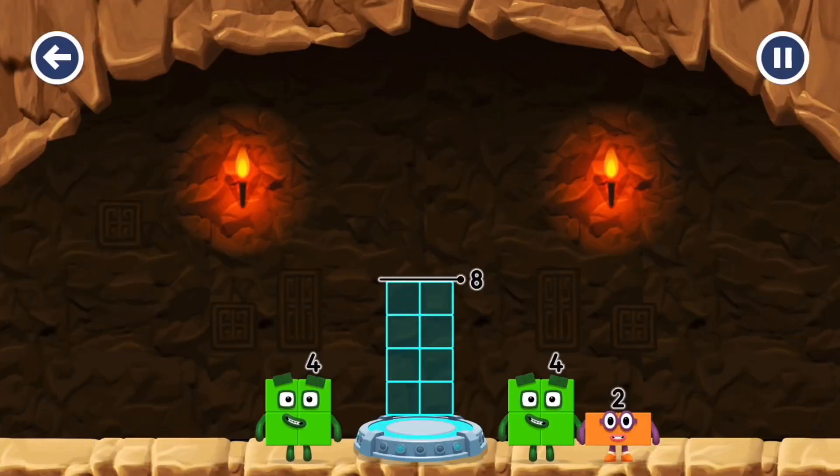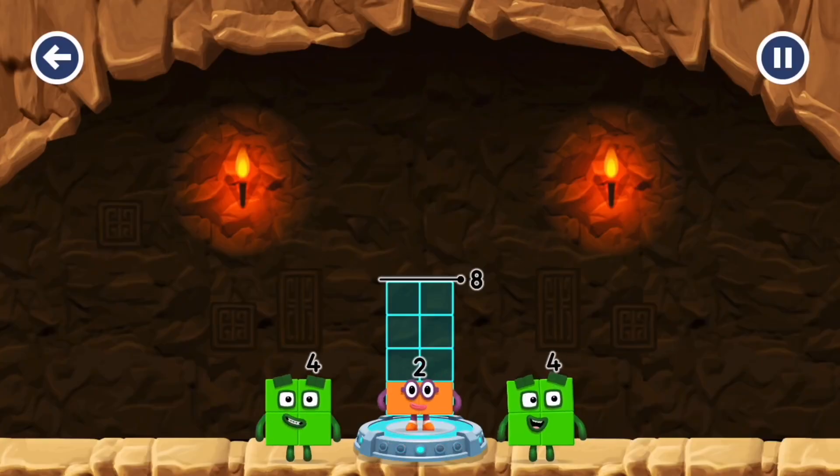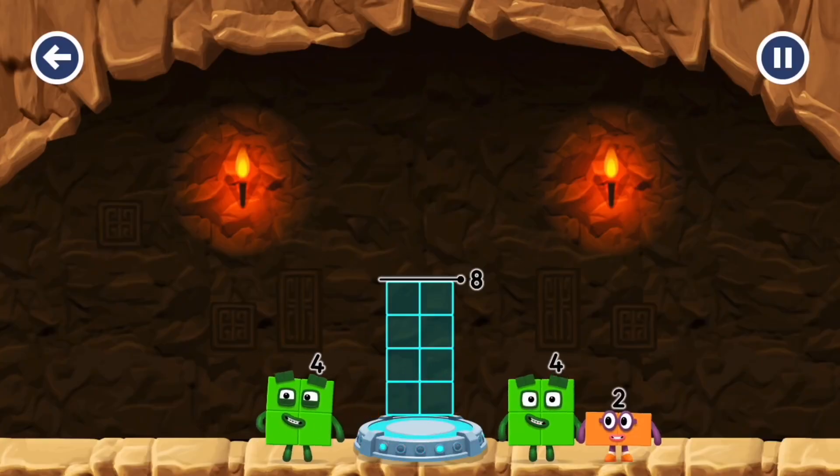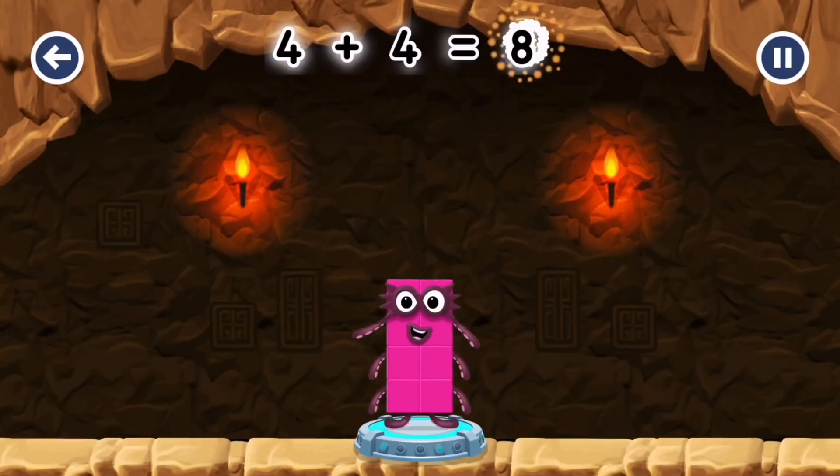Add number blocks to make eight. Two. Four. Two. Four. Four. Four. Correct! Four plus four equals eight.